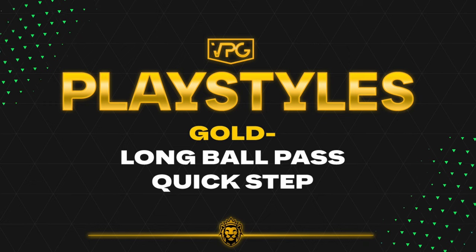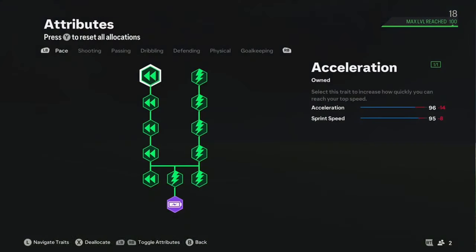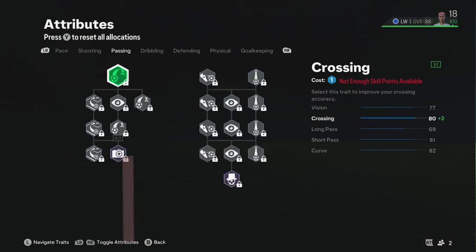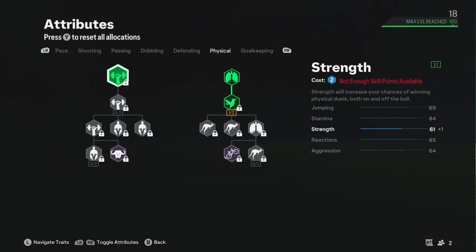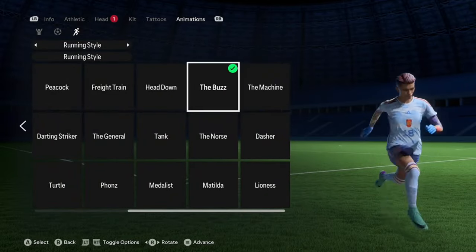For the gold play styles — very important in this one — he's gone with long ball pass and quick step. Player information: 5 foot 8, 99 pounds, preferred to the right hand side. For pace, everything's selected: 96 acceleration, 95 sprint speed. For shooting, he's got both archetypes, which gives him 90 finishing. For passing, it's not needed for this build. For dribbling, everything's selected, giving him 90 dribbling and 96 ball control. For defending, doesn't need it. For physical, just a few on the right hand side. For the winning type, he's got the buzz.